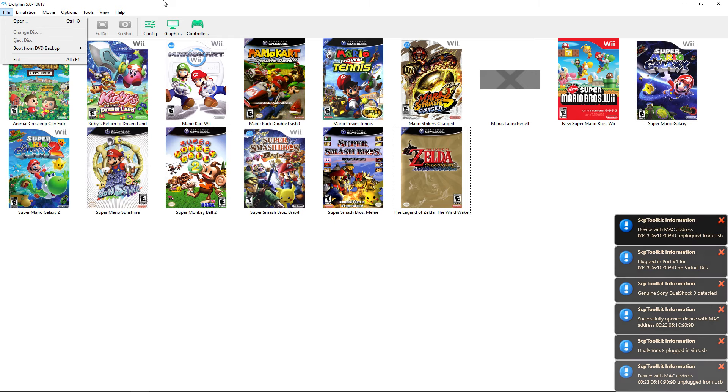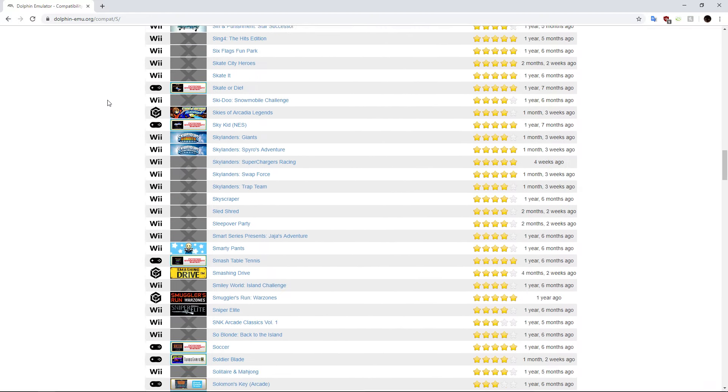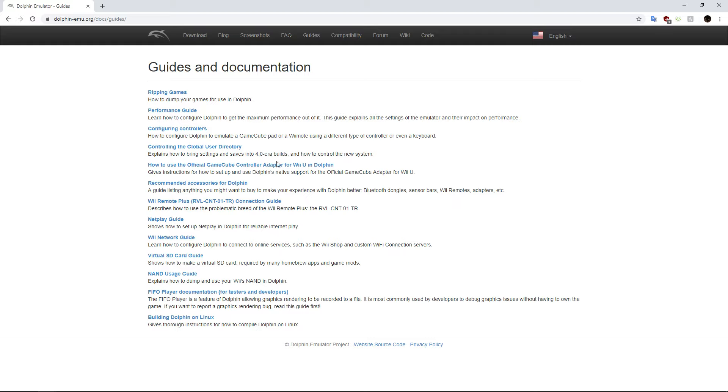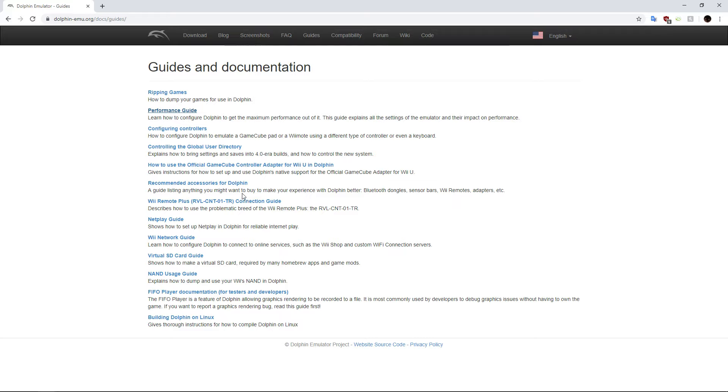This was a long video but there's a lot to cover — Dolphin is a very in-depth emulator. On the official site there are guides for pretty much everything I covered: a netplay guide, a Wii network guide, a game ripping guide, a performance guide, and recommended accessories like the Bluetooth dongle for Wii remotes.